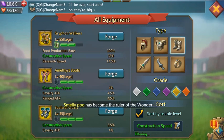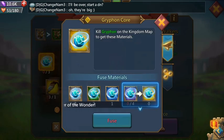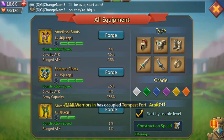For the boots, obviously go with the Griffin Walkers if you can. If not, go with the Amethyst Boots. I also like the Seafarer Cleats — they give 0.5% less construction speed but they do have army capacity, which I find pretty helpful.